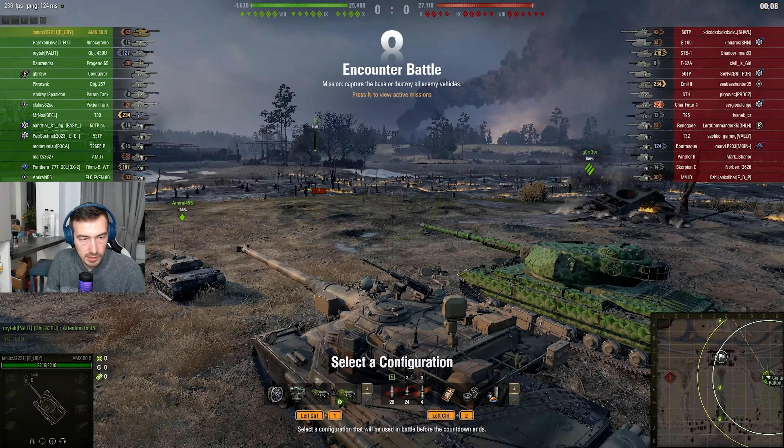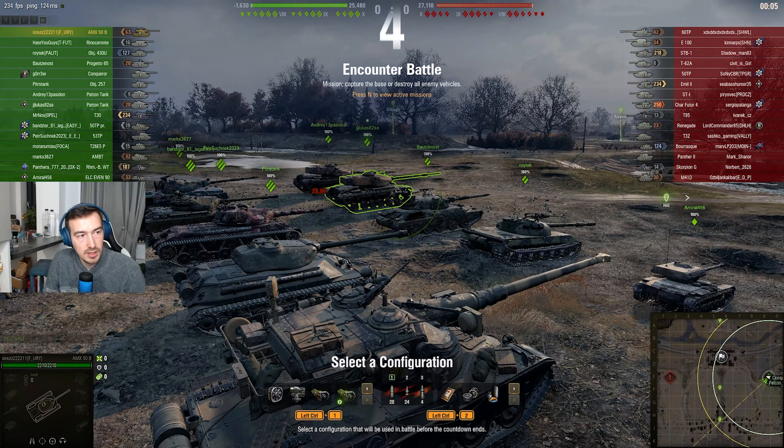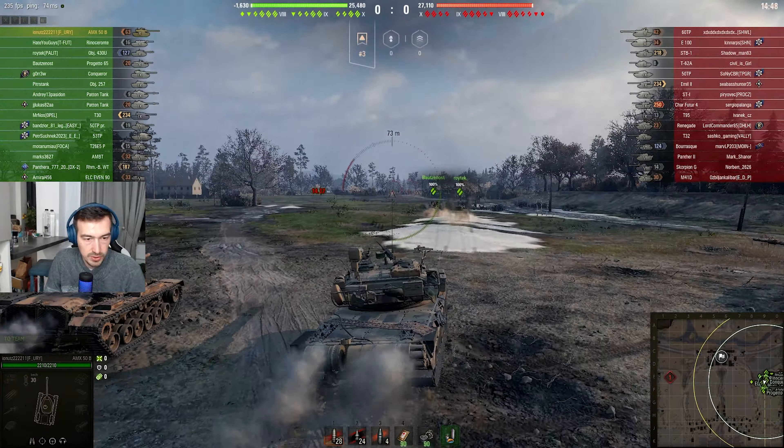Hi guys, today I'll be playing a game in the AMX 50B. This is unfortunately one of those tanks that are really, really weak in 2024. The main specialty of this tank was the fact that it had a brilliant gun and had the capability of unloading around 1.6k damage in a short amount of time — and this hasn't changed.